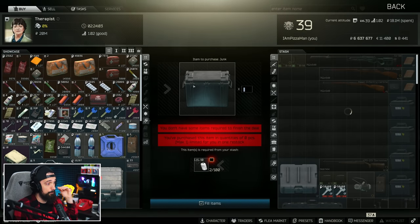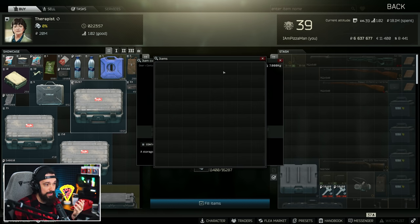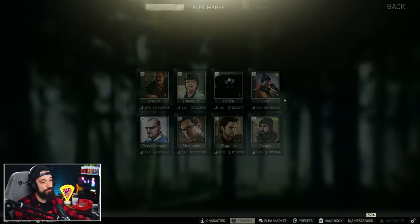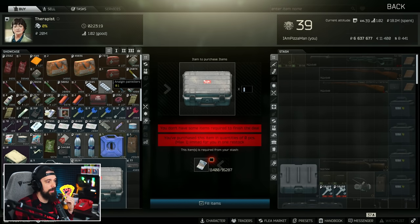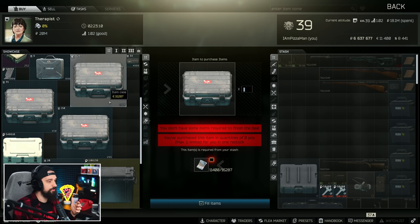The next one is the items case, which not many people use anymore. It's kind of like a smaller case that holds just about anything — guns, ammo, barter items. It's one of the oldest cases in the game and is a four by four in your stash that opens up to an eight by eight, so you get a lot of room. These aren't used very much because they're purchasable for 16,000 euros, which ends up being about 2.2 million rubles.